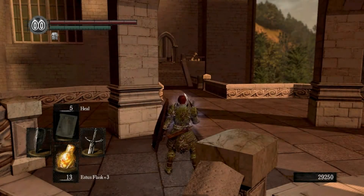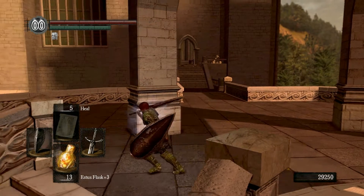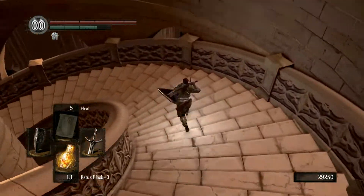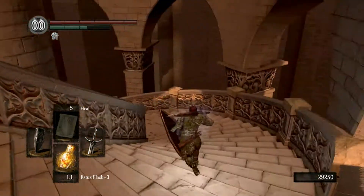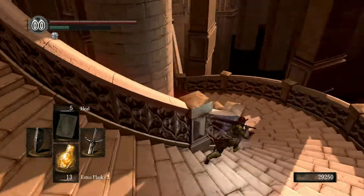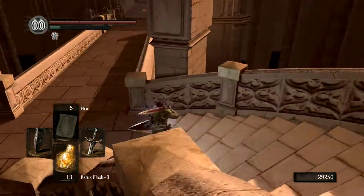Now that we've pushed that lever this way — that's on the top floor — but then we go below and we get a nice, nifty bonfire.